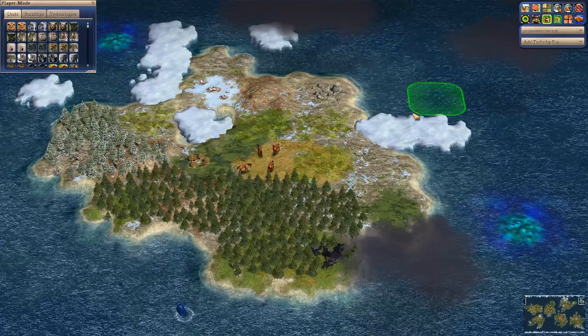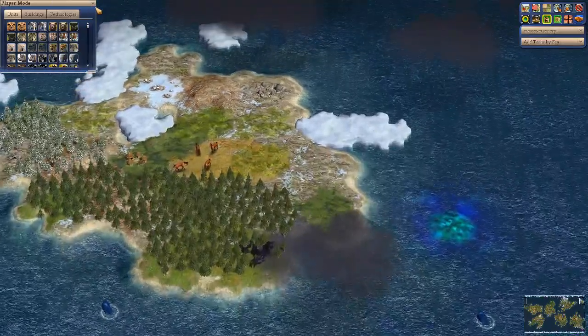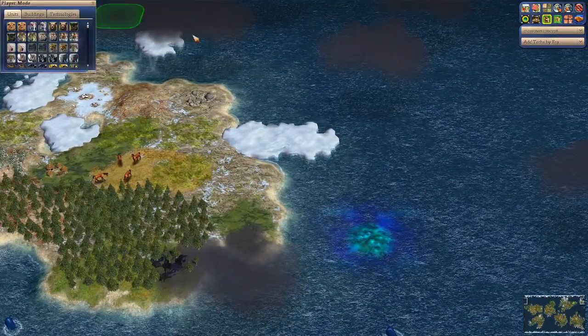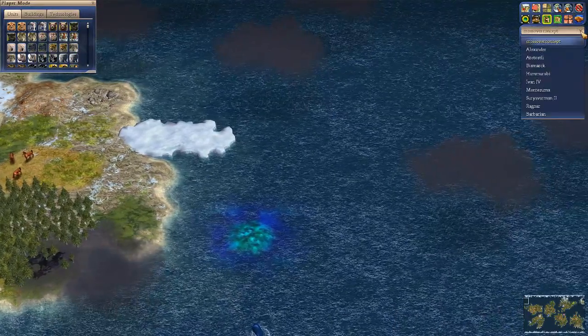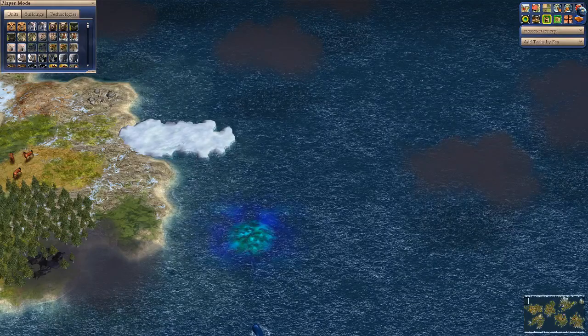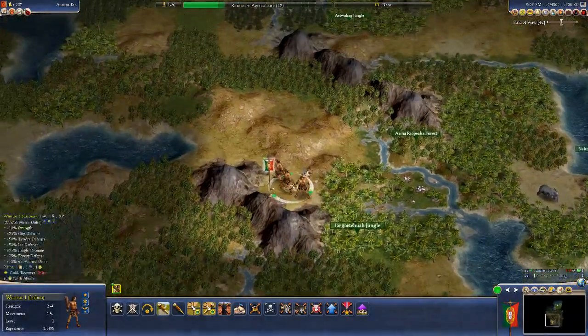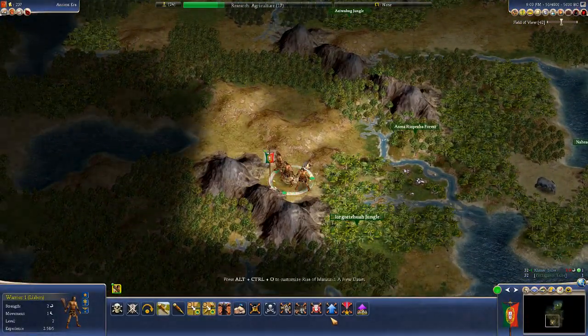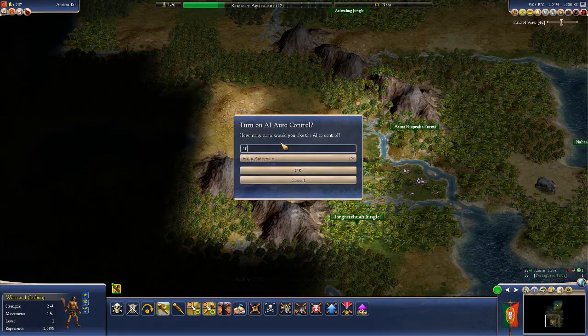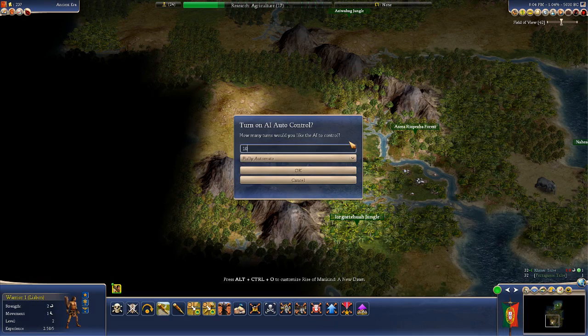We're going to exit the World Builder — player mode, exit World Builder — and simulate the next 50 turns to see what happens. We're 1.5% through the game, but the game slows down significantly even on a modern computer.